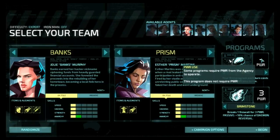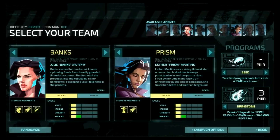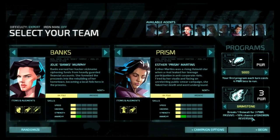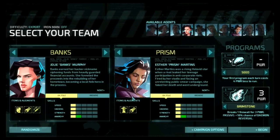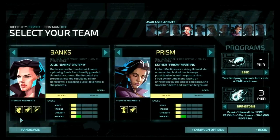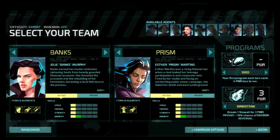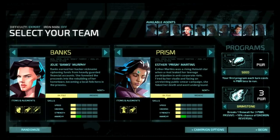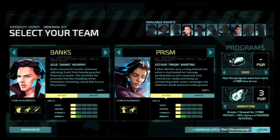Seed doesn't cost any power and it doesn't give you any power — it just makes the first thing you do take four less power. Brimstone costs three power and only breaks one firewall, so that's why these things kind of go together, and it also can reverse demons. Prism — every time you break a firewall, she gives you a power. Banks has her sneak through the level quickly. So the idea is to get through the level as quickly as possible before the firewalls go up, and also to get a better solution before we start hitting level three and level four areas. So let's go ahead and begin and see what happens.